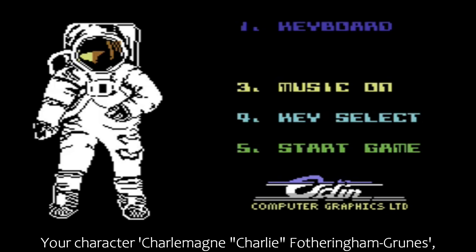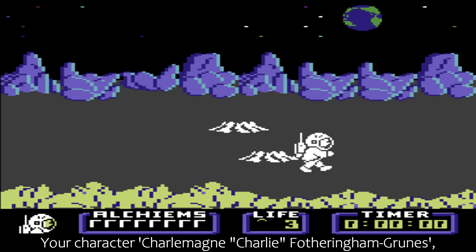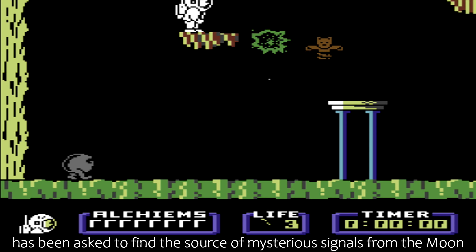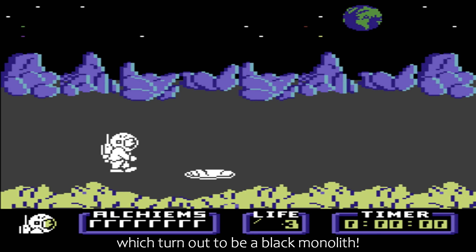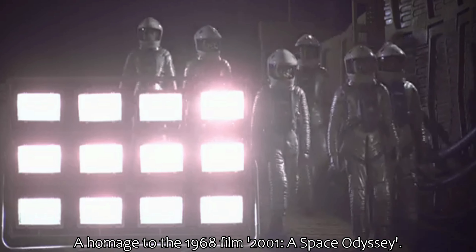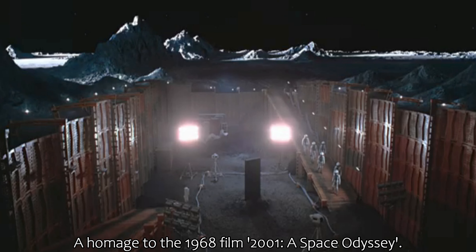Your character, Charlemagne Charlie Fotheringham Grooms, the apprentice saviour of the universe, has been asked to find the source of mysterious signals from the moon, which turn out to be a black monolith — a homage to the 1968 film 2001: A Space Odyssey.